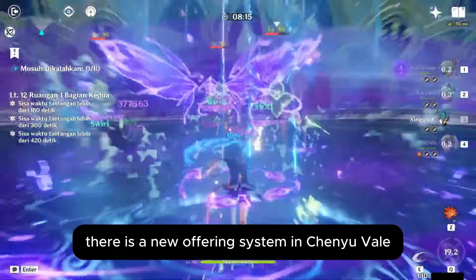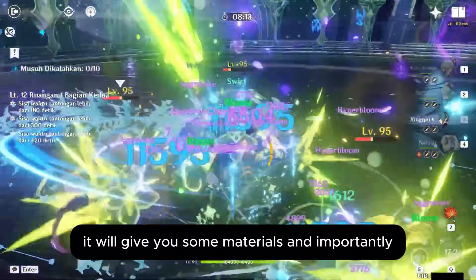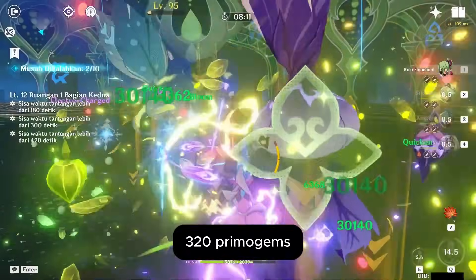There is a new offering system in Chenyu Vale. It will give you some materials, and importantly, 320 Primogems.